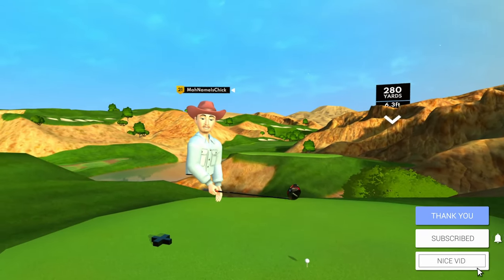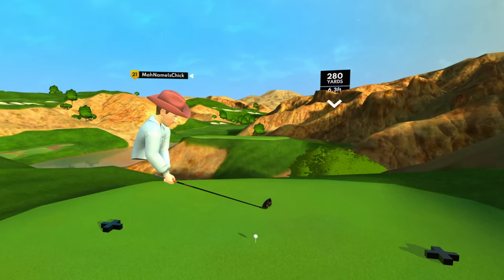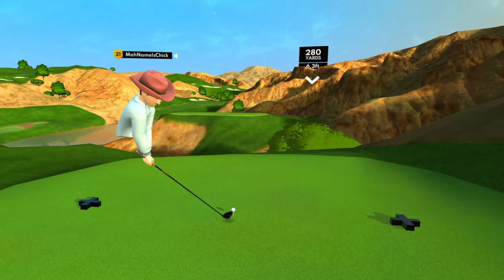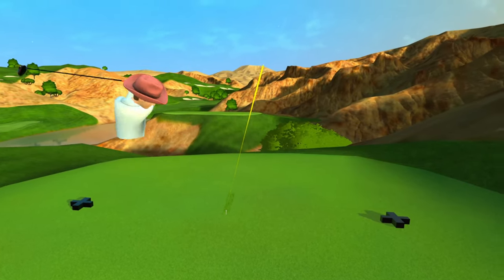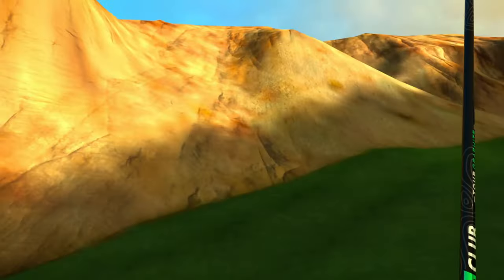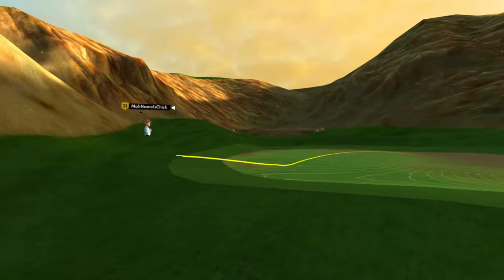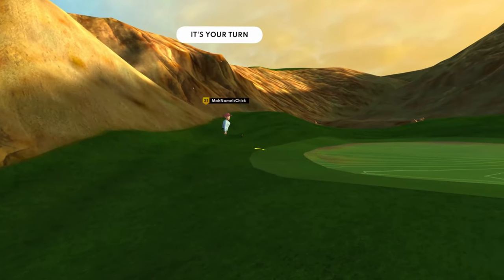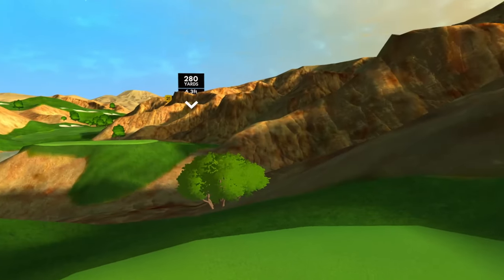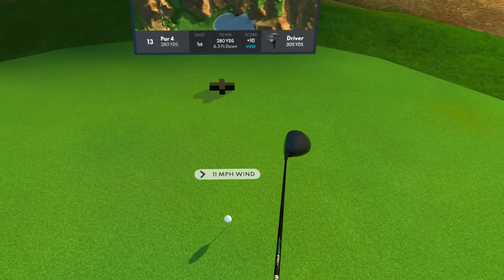This is one of the only par fours that we can actually play in a similar way to the front or middle tees, because I can go for the green here. It is a very scary green, though. That was a perfect fade! It's not going to hold the green... what a shot. I do not believe that this is an easy pin, though. There's no way. I don't know if we'll be able to get it to stop on there. This is my least favorite hole on pro greens, by far.